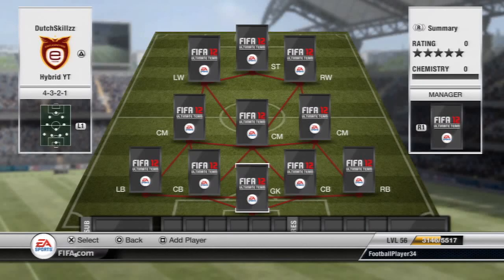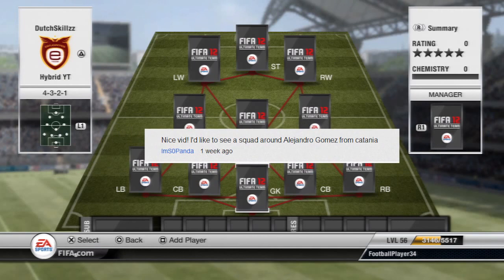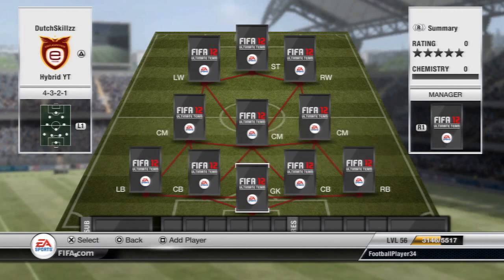Hey guys, welcome to another episode of my squad builder series. In this episode we're going to feature another hybrid squad — I love hybrids — and this one will be around the right winger from Catania in Serie A called Alejandro Gomez. He was suggested in the comment section on one of my previous squad builders. As you can see on the screen, the hybrid will be in the 4-3-2-1 formation.